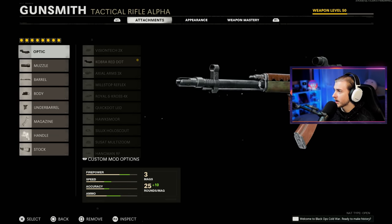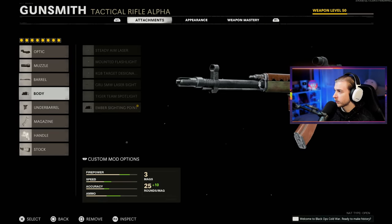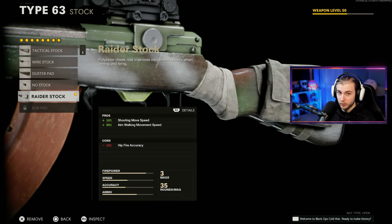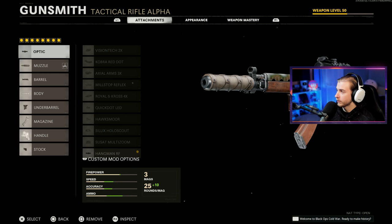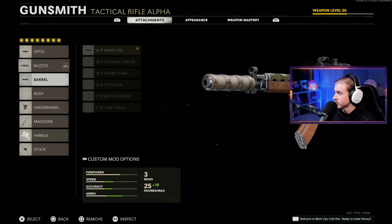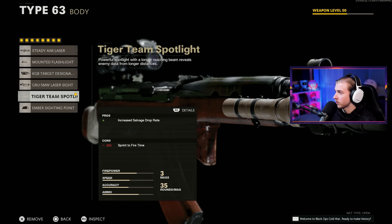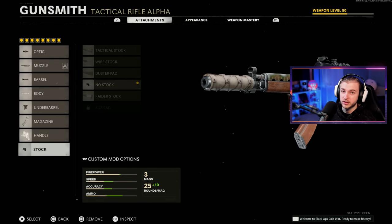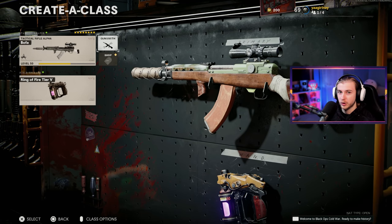I have the Cobra red dot, KMG Eliminator, Task Force barrel, Ember Sighting Point, Bruiser Grip, 35 round mag, Speed Grip, and Raider Stock. For Charlie's mod we have the Hangman RF barrel with a six-time scope, which is ridiculous. We also have the Gro suppressor, Rapid Fire barrel, Tiger Team Spotlight, Bruiser Grip, 45 round mag, Speed Grip, and no stock — that's the one we'll use when Orda shows up.